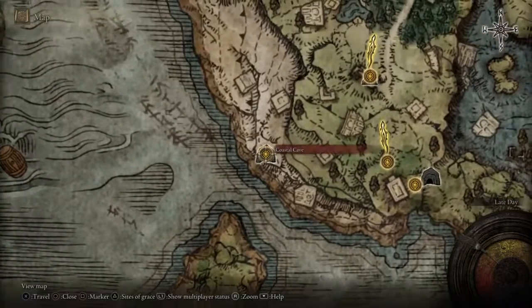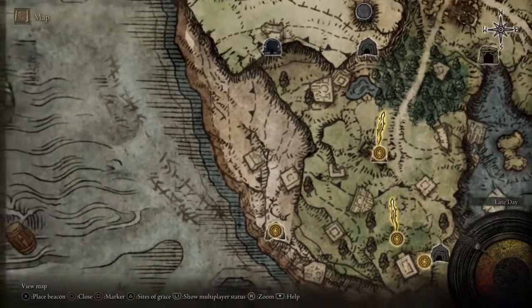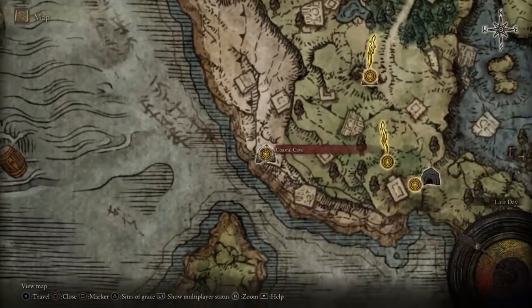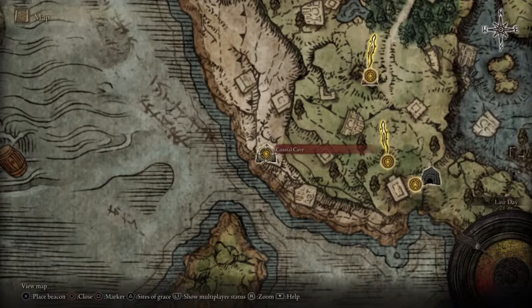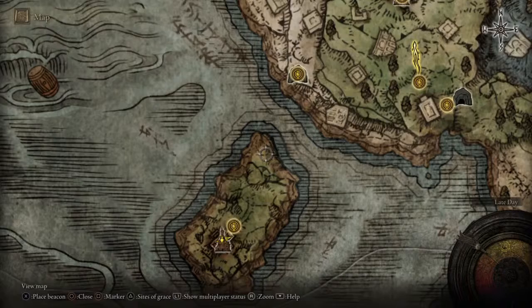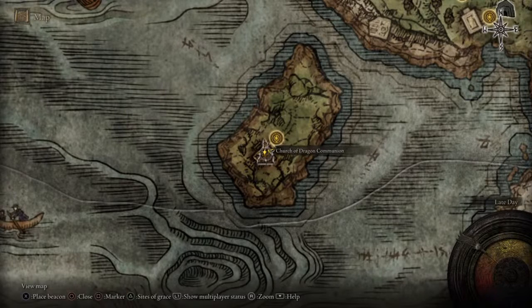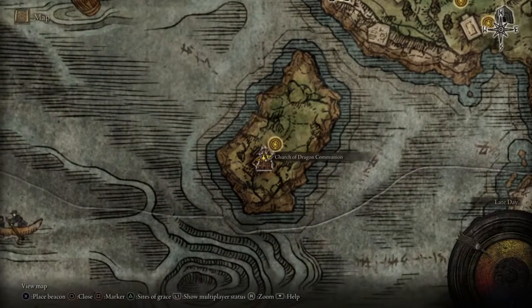As a recap: head to the coastal cave by going southwest onto the beach and making your way down. Inside you'll face two feral beastmen — not too tough, especially if you come back a bit later. It'll take you out towards the Church of Dragon Communion where you can spend your dragon hearts. Keep in mind when you start a new game they won't all be available — you'll have to slay a couple of dragons first.